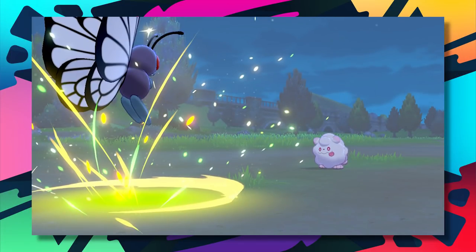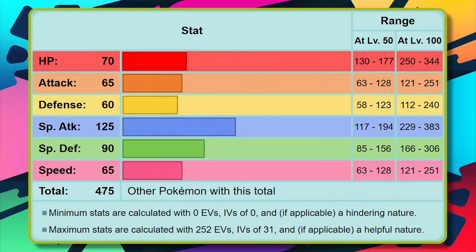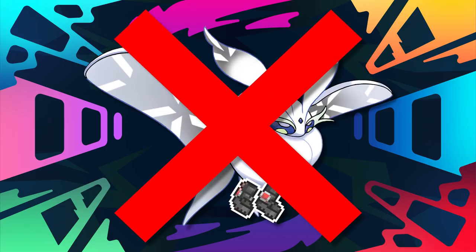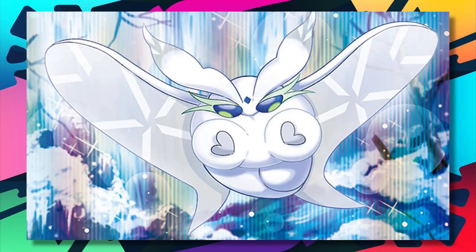Frosmoth's access to Quiver Dance is great, as is having Hurricane and Dazzling Gleam, but its base 65 speed is a problem — almost any physical attacking move has a chance of taking it out in one shot. There are few Pokémon who actually waste their potential the way Frosmoth does. It can't function without heavy duty boots and without being lucky enough to set up and survive. There might have been significantly weaker Pokémon earlier on this list, but Frosmoth is here due to just how much potential it really wastes.